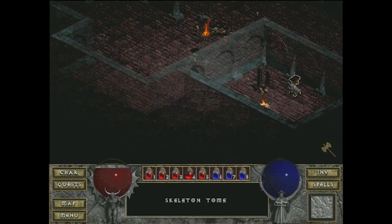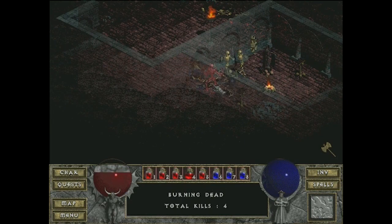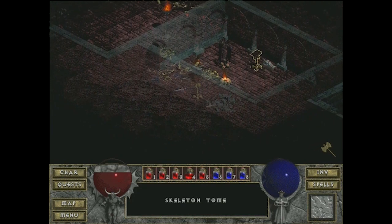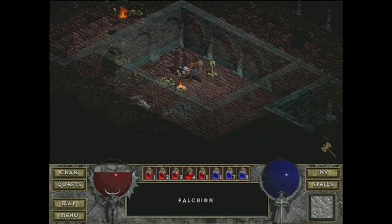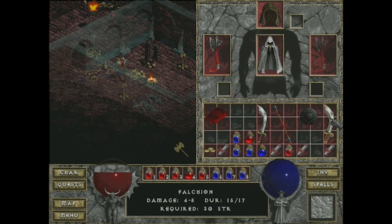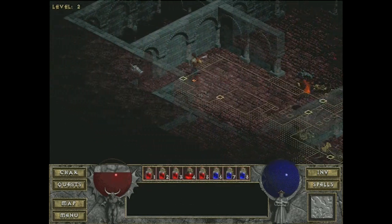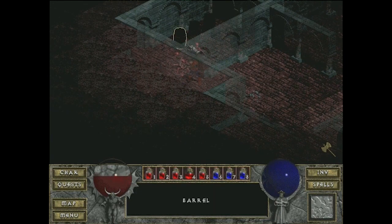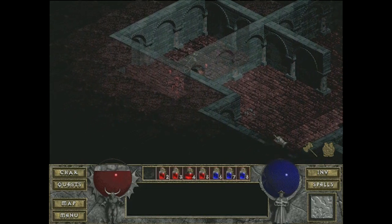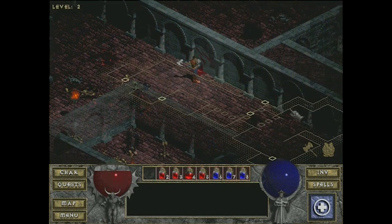A bunch of skeletons are guarding the book. I like how when you kill an enemy, gold falls from the sky — it's raining money. Do the scroll of town portal — those are really useful, always have a handful of those. One interesting influence on Diablo: the Legend of Zelda. The developers said one of the things they were trying to do in moving to real time was to get away from slow-paced RPGs and get to more action-adventure gameplay.